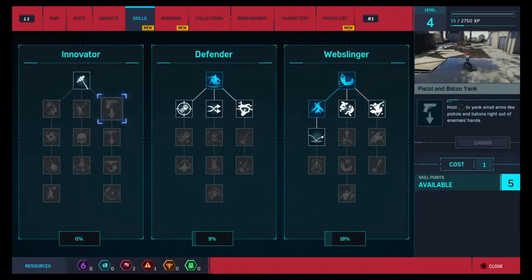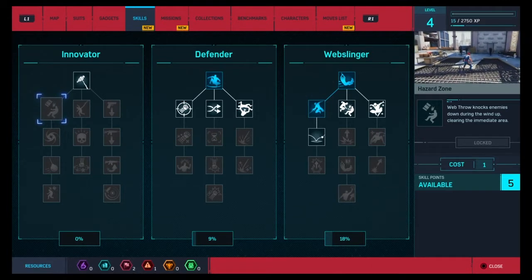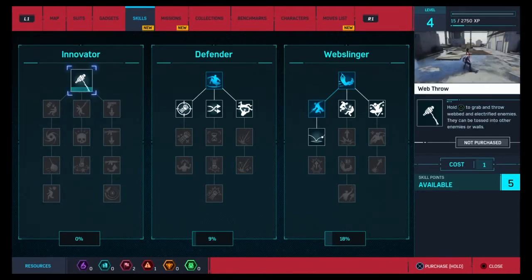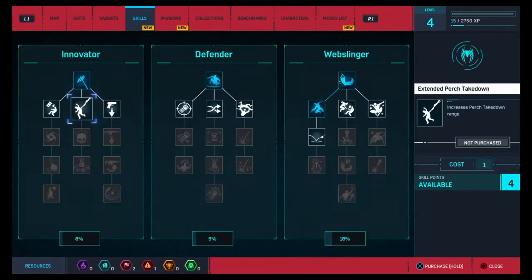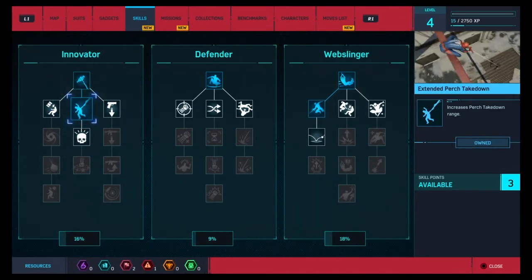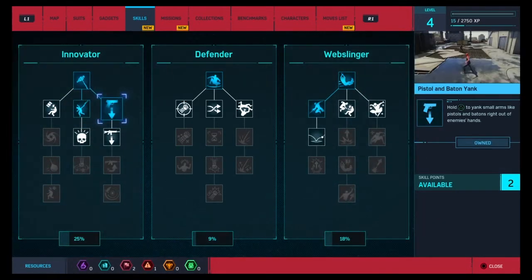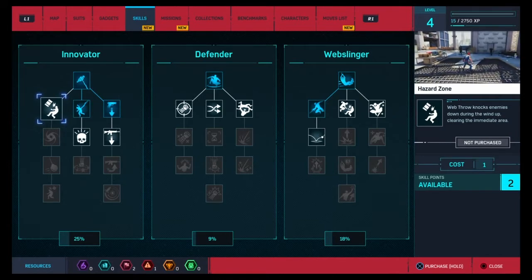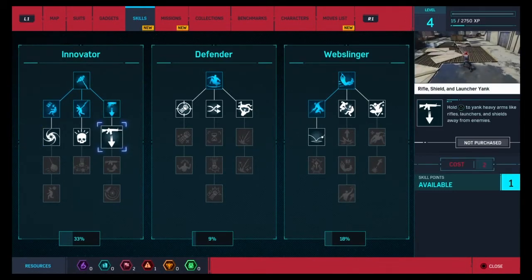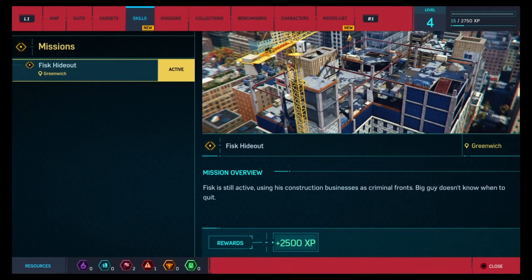Okay, skills — I'm ready to unlock some of these. Web throw can knock enemies — so cool! Let me unlock it. Increase perch takedown range — I'll definitely take that one. Hold Square to yank small and light enemies. Web throw knocks enemies — I'm gonna unlock that one. The yank heavy armor one I definitely need because I've been having trouble with enemies with big guns, but that one I cannot unlock right now, so it'll have to wait.